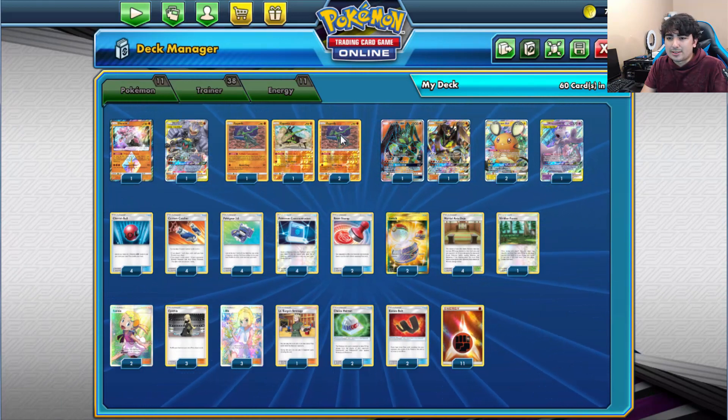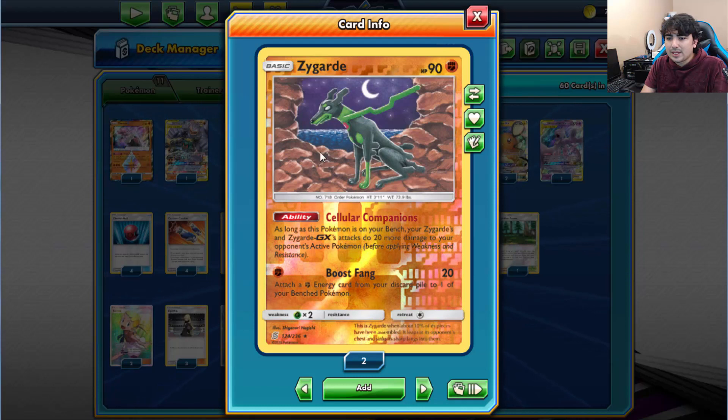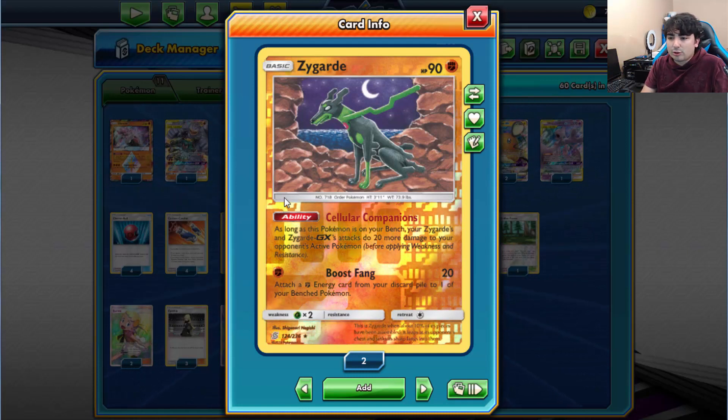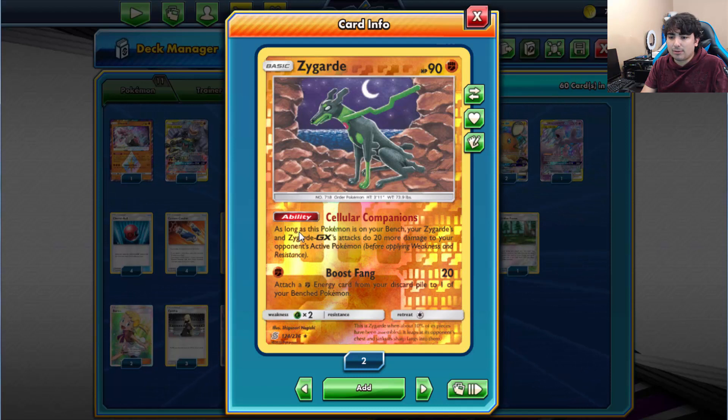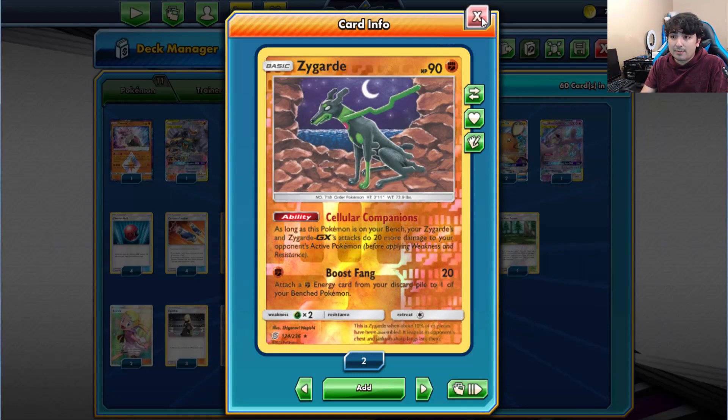The first new card is Zygarde in dog form, with the ability Cellular Companions. As long as this Pokemon is on your bench, your Zygarde and Zygarde GX's attacks do 20 more damage to your opponent's active Pokemon. He's essentially a Diancie for Zygarde, which is really amazing. I'm running three of it — you can run four, and I know that's what a lot of people are doing.